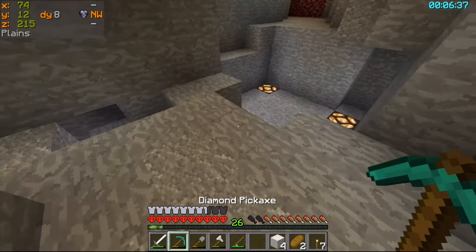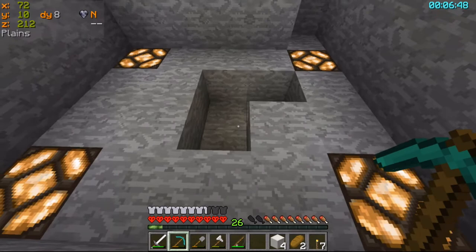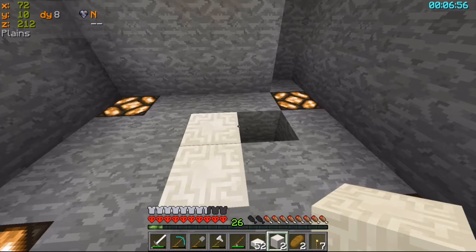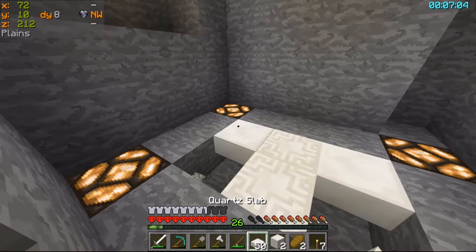I think we can have those in the bottom. No, that's not right. I'll turn the rest into smooth — I've got a lot of smooth stone cooking. Something like this. Just make a nice flooring in here before I put the water in.